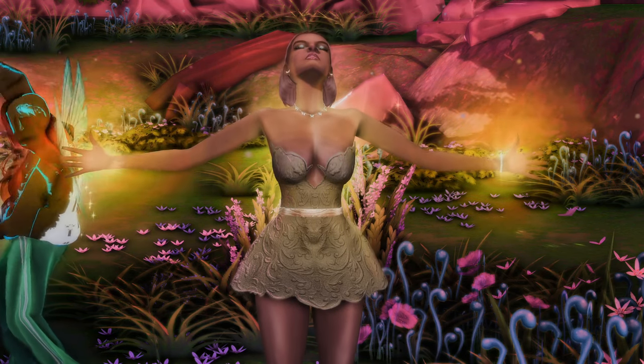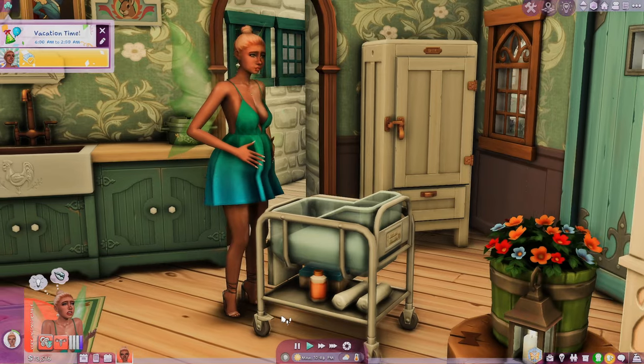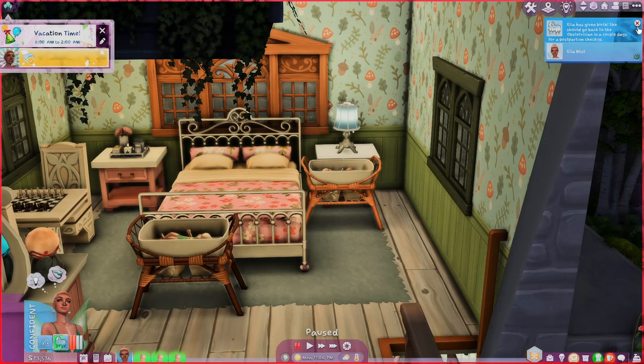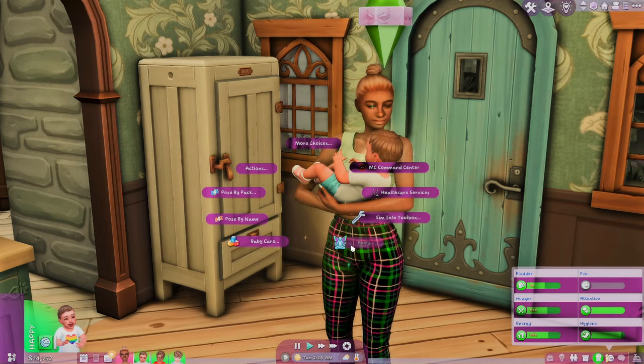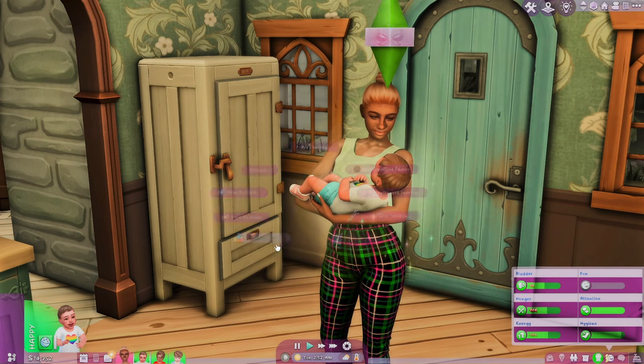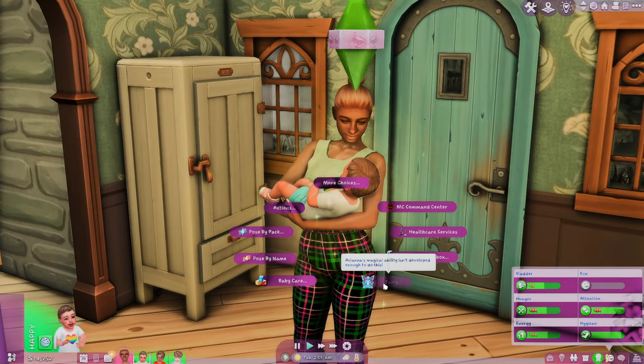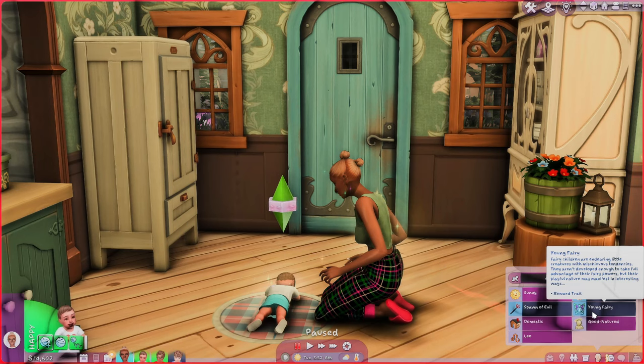I really wanted to see if my fairy could have a baby fairy. I cheated using MCC, and she had triplets — one girl and two boys. There is a fairy baby! The message basically says she has given birth to a fairy baby, to keep a vacuum handy to collect fairy dust sparkles, and to watch out for sprouting wings. This is Ariana, the fairy baby girl out of the triplets — she is the only fairy. The other two did not become fairies.